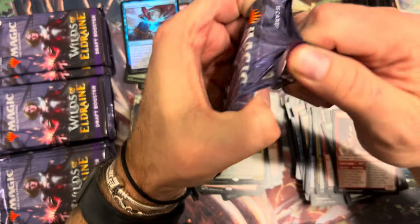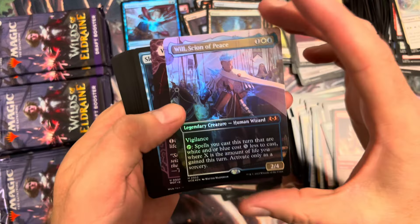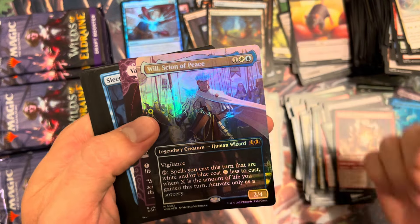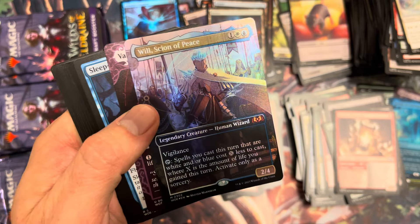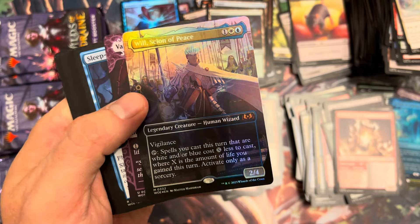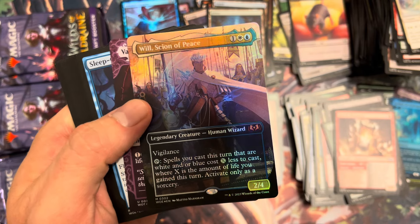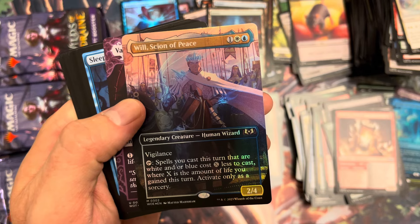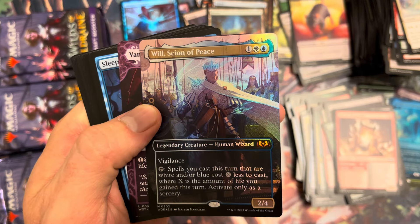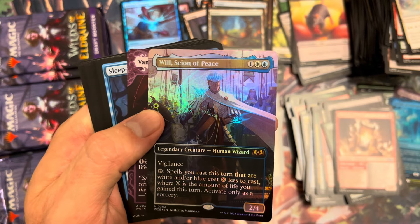Pretty light on mythics so far, we'll see how this box does. Island, Ground Seal — not bad. Yenna Redtooth Agent — Redtooth Regent, excuse me. Hearth Elemental, Dream Spoilers, Agatha's Champion. I think we're down to the last ten packs. There's a Forest — another foil though: foil full art Will, Sign a Piece, not bad. It's foil, showcase, a cool part of the story, and a pretty fun commander.